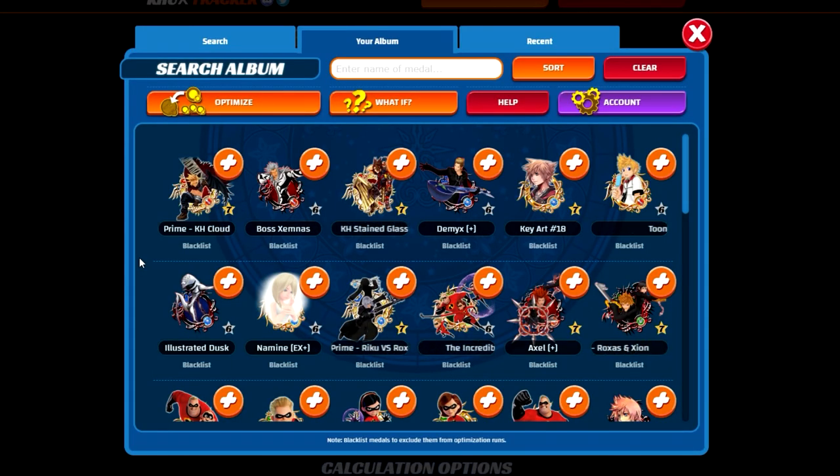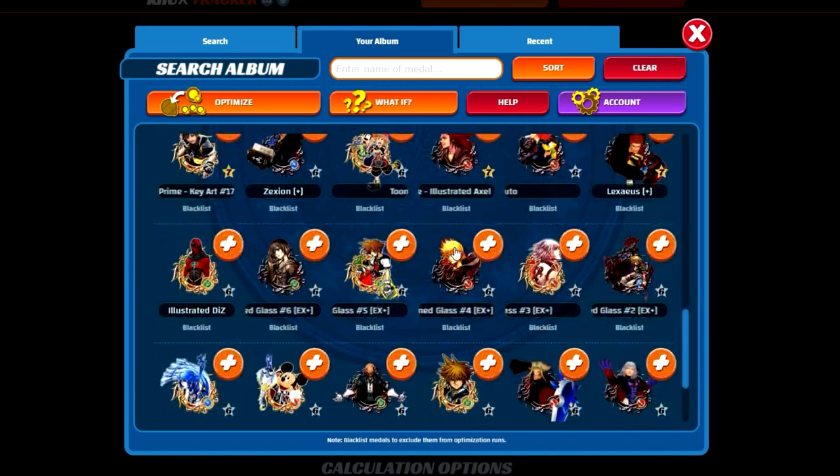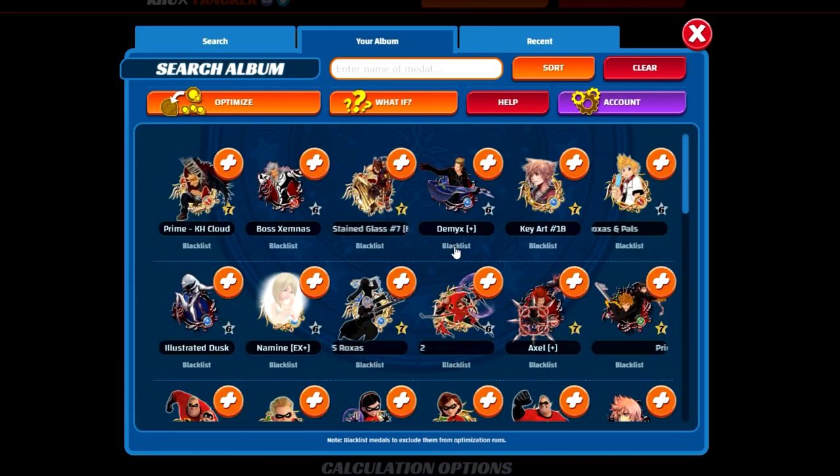We all know, for example, that an HD Aqua EX vanilla-wise is stronger than a Prime Illustrated Roxas in their vanilla-based state. However, once you start going to more personal aspects — once traits and skills get thrown into the mix — it can start hitting a bit of a gray area. You start wondering: out of my metals, are the ones that are supposed to be stronger actually my strongest? That's what today's video is supposed to help elaborate on. If you're like me, chances are you already have an album set up on your account at k-true-extractor-dot-com.